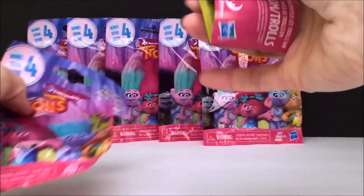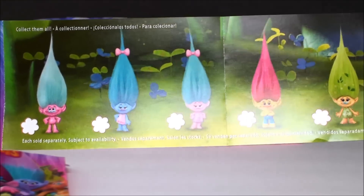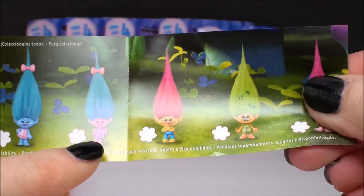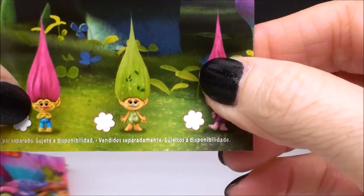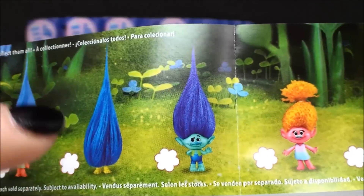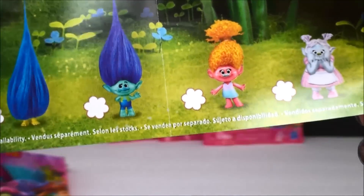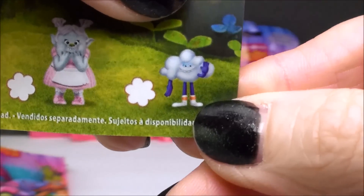Let's get the flyer. Let's see who's in this collection. I don't know who this is — not sure who that is. This looks like Maddie. Is that Satin or Chenille? That's Satin. Who is this one? We gotta check these out. There's Harper and that looks like a new Poppy. I don't know who that one is. It looks like a new Fuzzbert with blue hair. Another Branch. DJ Suki. Bridget's in this collection! And look who else — it's the clown guy. That is just so cool.